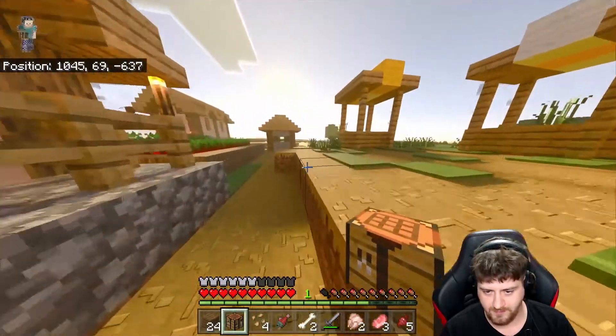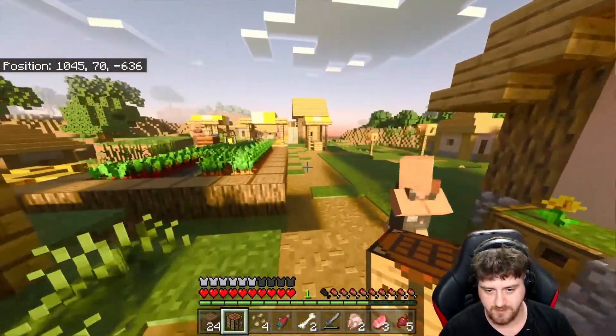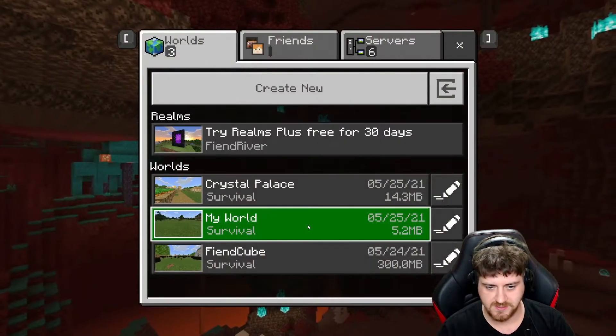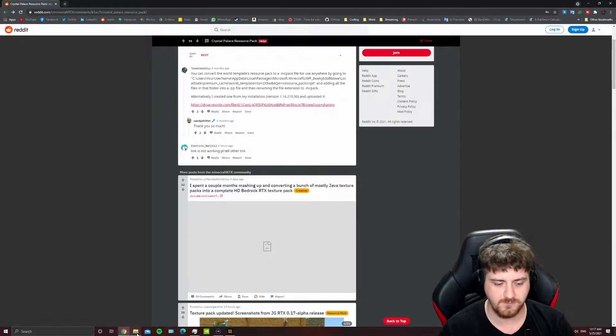So why didn't they just make that available, and why are the things that they supplied not exactly the same? Well, I have no idea, but there's a way to get them and use these on any of your worlds, which I figured out earlier tonight. So thankfully I know how to Google stuff, and we found this post on Reddit. Instead of reading out the entire thing to you, I'm basically just going to show you how it works.